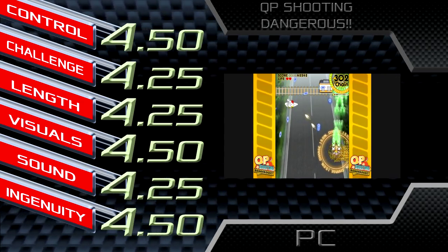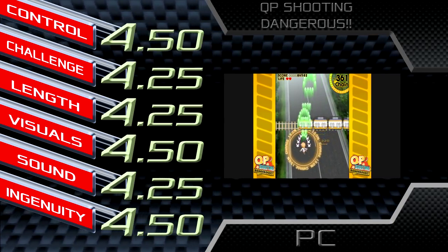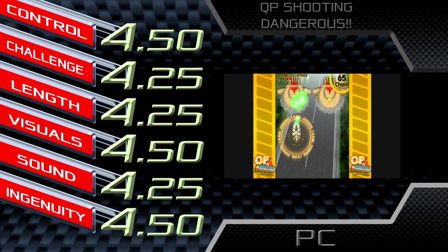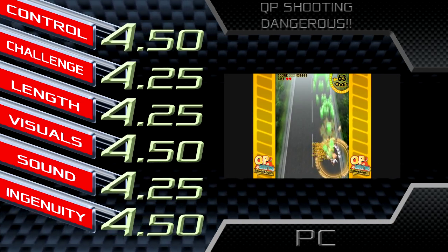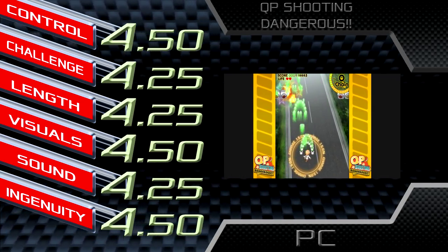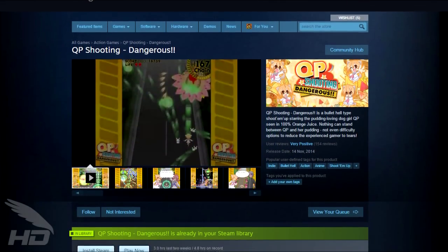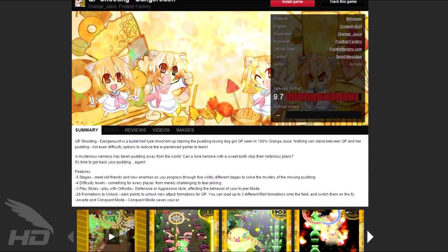The multiple game styles and multitude of Arbit formations make for a flexible game. It may have been done with many other games in the past, but the combination of formations, playstyles, and bullet-canceling gameplay works very well — definitely a worthy successor to Flying Red Barrel. Orange Juice comes through again with a largely fun, cute take on vertical shooting. If you have a PC of any kind, this is a game that should fill any shooting void you might have. QP Shooting Dangerous gets a 4.25 out of 5. You can get QP Shooting Dangerous on Steam and other direct download sites such as Tessura today for about 8 US dollars.